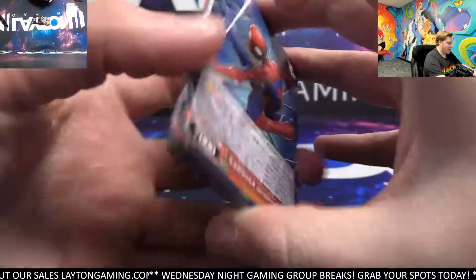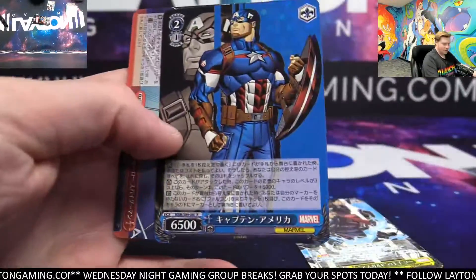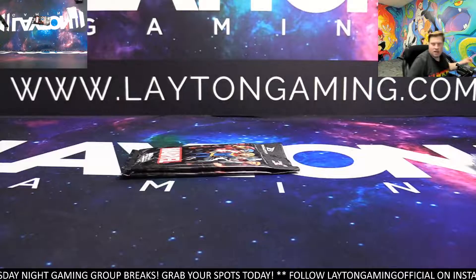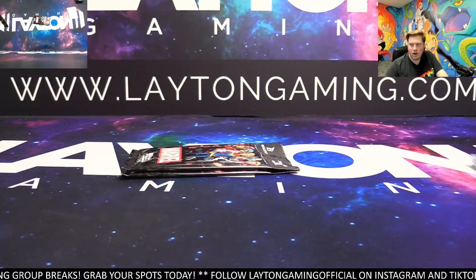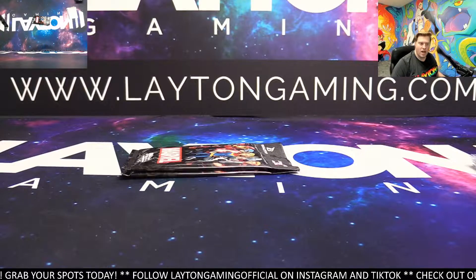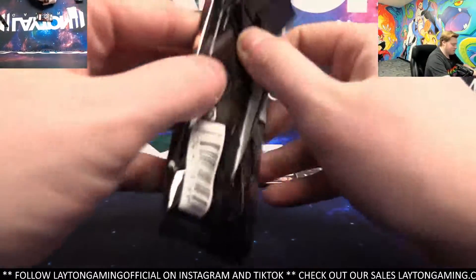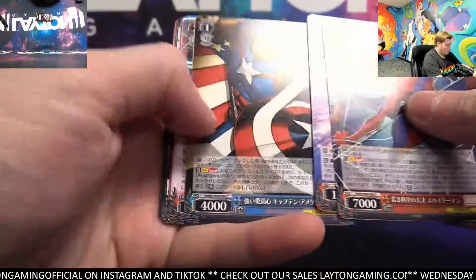Guys, remember, we've just got a handful of spots left tonight that we're looking to fill up. Nice Thor — Double Rare Thor — and Captain America. Some sweet foils right now. The remaining spots tonight: we have Garbage Pail Kids Bookworms at three left, and seven to go on Spider-Man Metal Universe. You'll be able to find both of those on the link in chat. If we can get them filled up, we can get them breaking here for you guys.